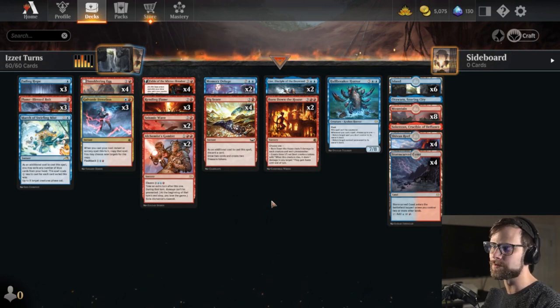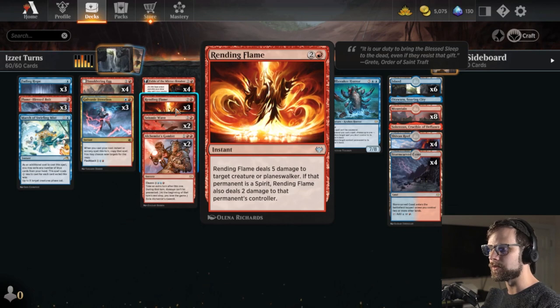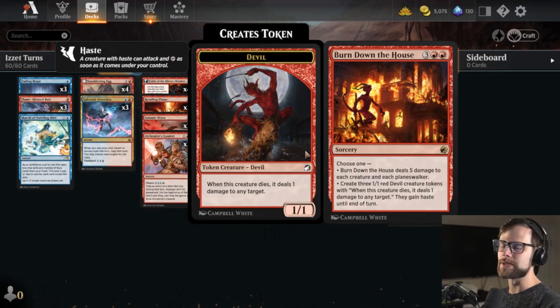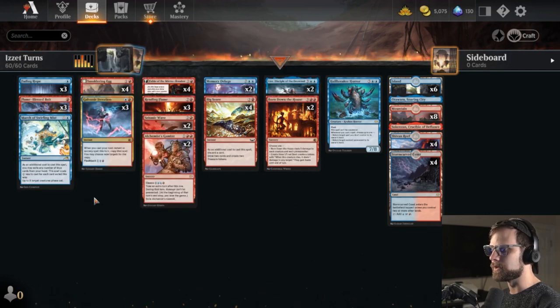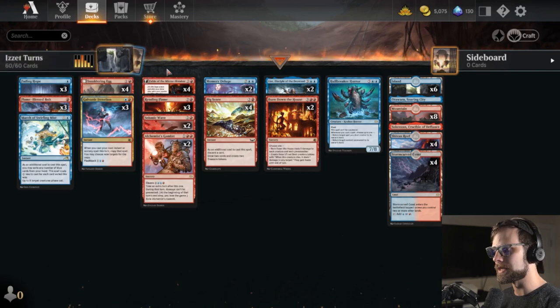The rest of the deck is a relatively straightforward Izzet-style build. We've got some early game burn — Flame-Blessed Bolt and Rendering Flame, which is becoming a favorite of mine. That artwork is stunning. We also have Seismic Wave to deal with small creatures, and Burn Down the House to sweep the board of creatures and planeswalkers. We have Fading Hope and March of Swirling Mist as interactive pieces. Smoldering Egg is a nice early play to hopefully flip and start dealing damage.